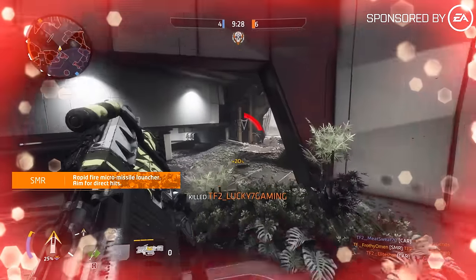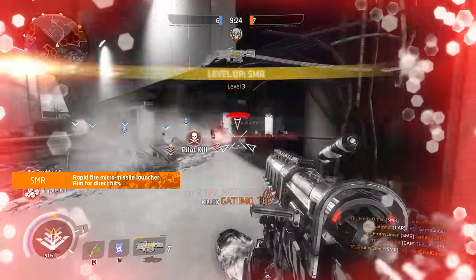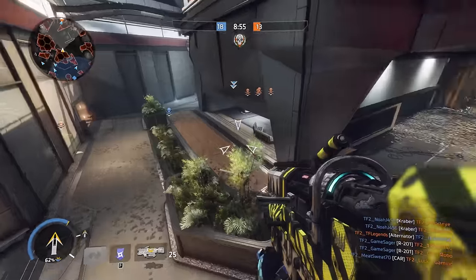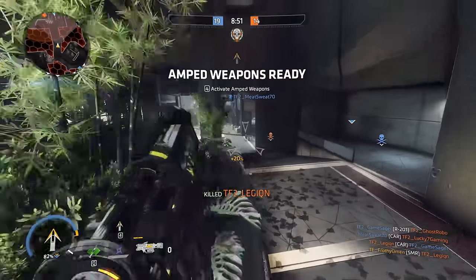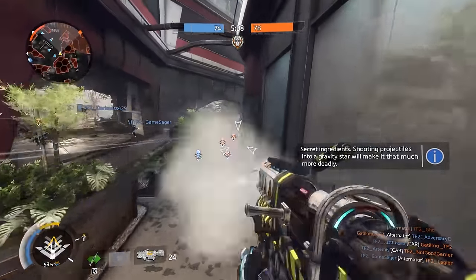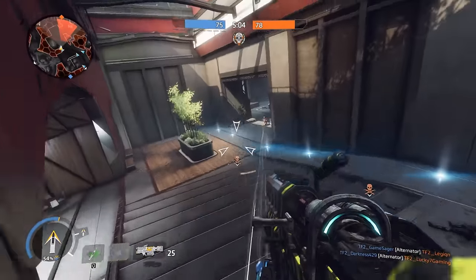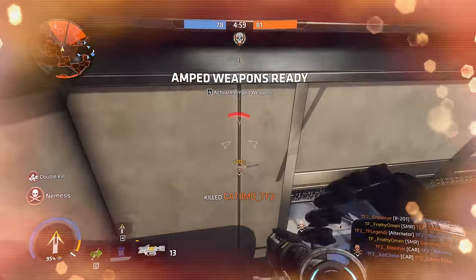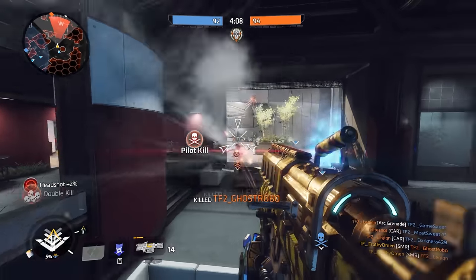First up, we have the SMR, the Return of the Sidewinder. This weapon fires dumbfire micro-missiles at a very high rate of fire. They don't have very much splash damage, but they do deal significant damage on a direct impact. Enemy Titans are huge targets, and a little bit of spread isn't going to stop you from laying into them even at longer ranges with this weapon.